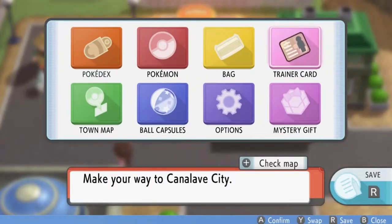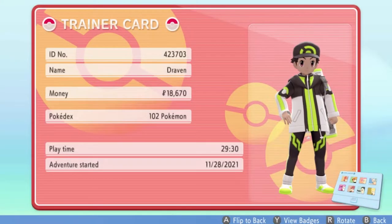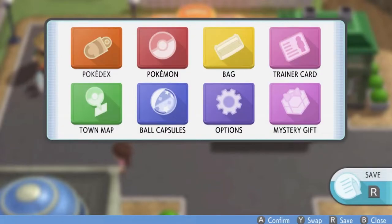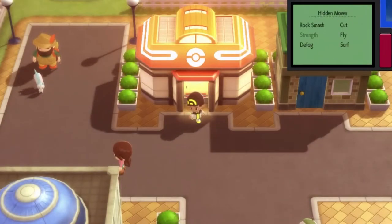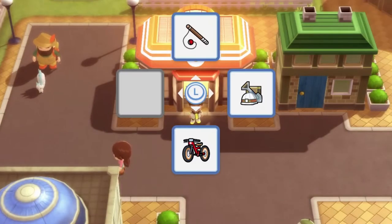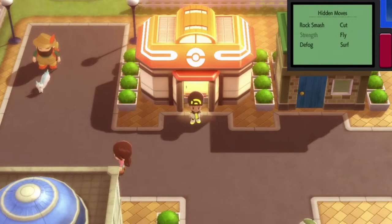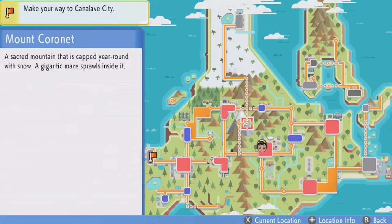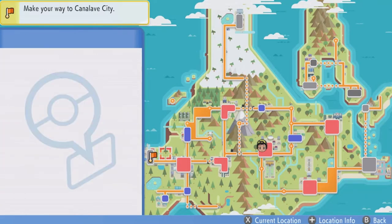Some of you guys were gonna freak out, so before you freaked out — yes, I cleaned up my badges. Look, they're all shiny and sparkly. Still don't understand why that's important, but it is what it is. The next area we have to go to is Canalave City, so let's go right ahead and fly over there.